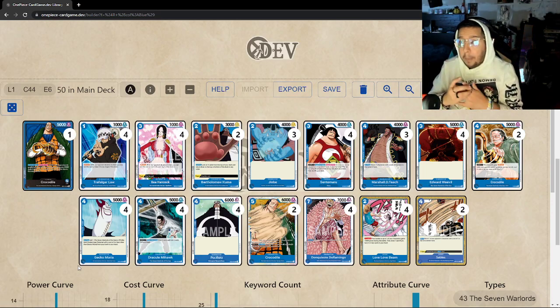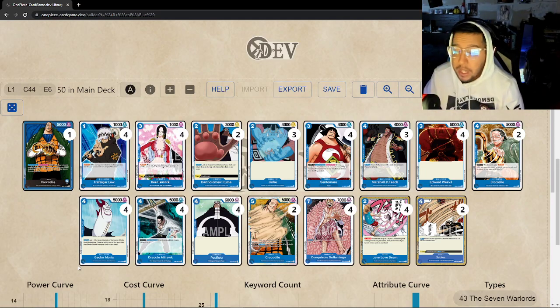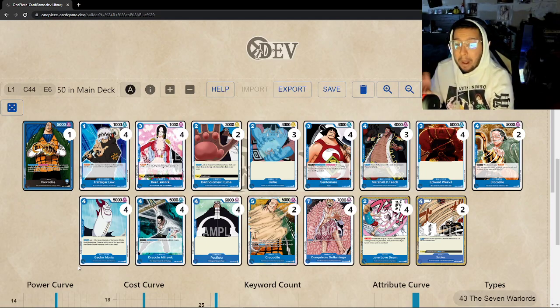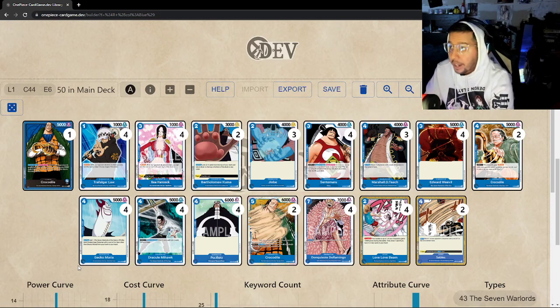Your matchups with Sentomaru are probably positive — maybe not against Purple, because Purple could always draw the nuts. But your matchup for Red and Green should be positive if you have Sentomaru in your starting hand, probably closer to 60-40. Red has a ton of Rush, so keep that in mind — they have ways to get around Blockers, so bouncing to hand isn't ideal; we need to remove. Green will protect their Drake, so you have to remove X Drake. Green without X Drake is a very mediocre deck.